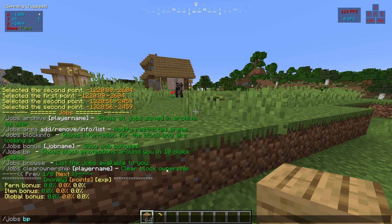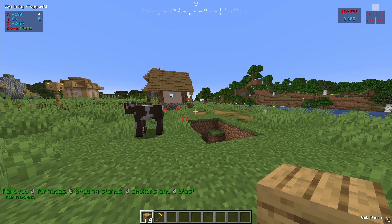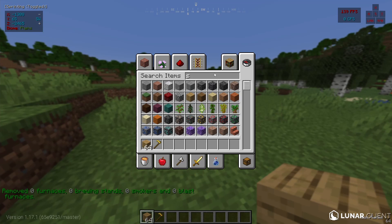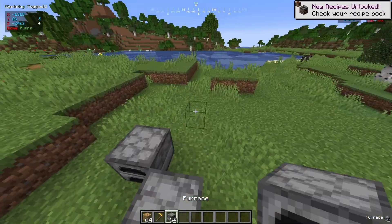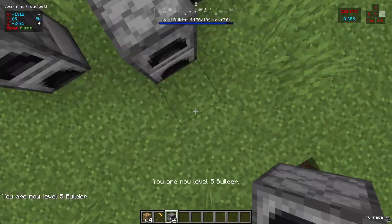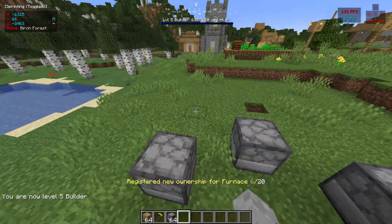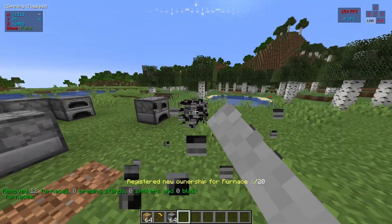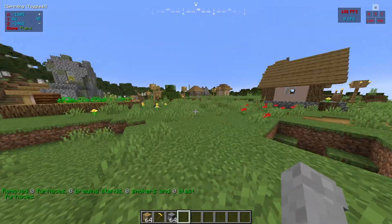The next thing we're going to take a look at is the jobs clear ownership command. So if we do that for LWP, it will clear the ownership of furnaces, brewing stands, smokers, and blast furnaces. If we get a furnace and we place some of them down, then we have registered ownership for these furnaces. Let's place a few down, open them all, and it will register all of them for us. Now we have 12 furnaces registered. If we do that again, it says removed 12 furnaces. If we do that again, it will not remove anything else because it has already removed our ownership.